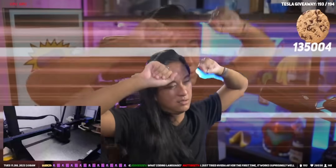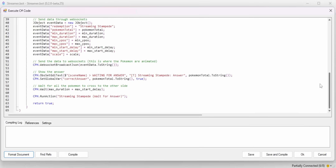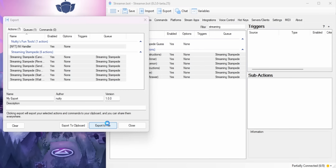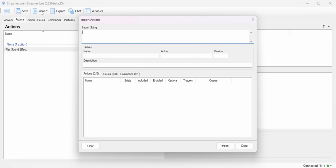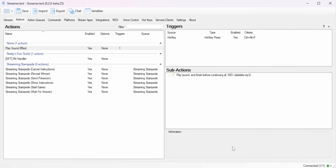If you've made something cool — or you're a programmer who's made something advanced — you can now export your actions, send them to a friend, and have them import it without ever having to look at the code. There was always an export feature, but previously it wouldn't import any triggers because there was no trigger system. Now you just right click the actions you want, export to a file, give your friend the file, have them click import, drag the file into the import box, and click import. That's all they need to do.